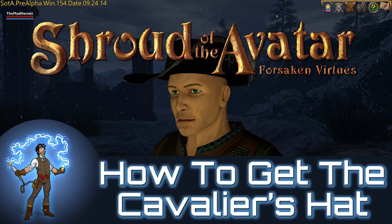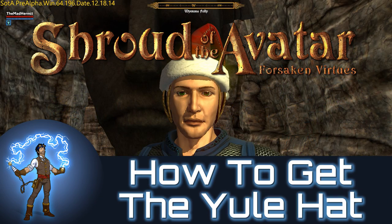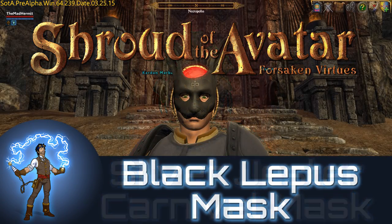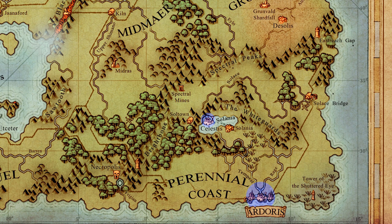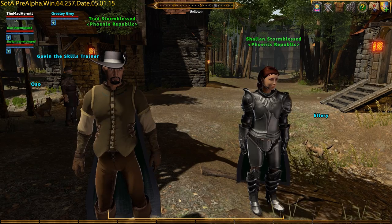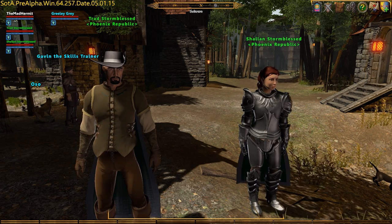Each of the last 7 releases has included a hat or mask reward for those that completed the Grand Tour. If you didn't, those items will only be available to you if you purchase them from other players. The R17 Grand Tour will take us through 5 different locations: the Soltown Sewers, Solania Catacombs, Arterus Sewers, Savinok Stronghold, and the Owl's Head Sewers. To assist me on today's journey, I have my two faithful companions, Trad and Shallan Stormblessed of the Phoenix Republic.